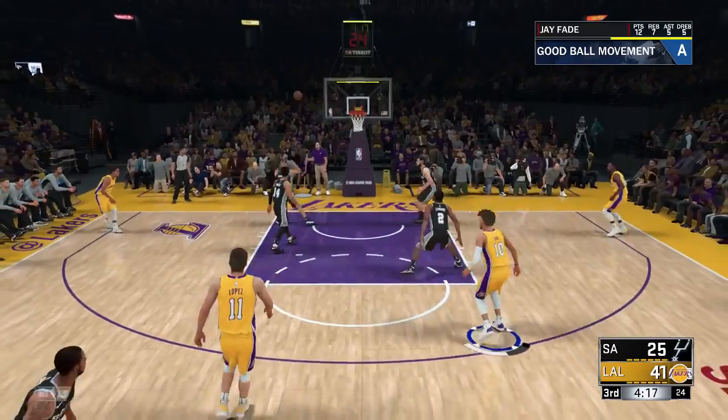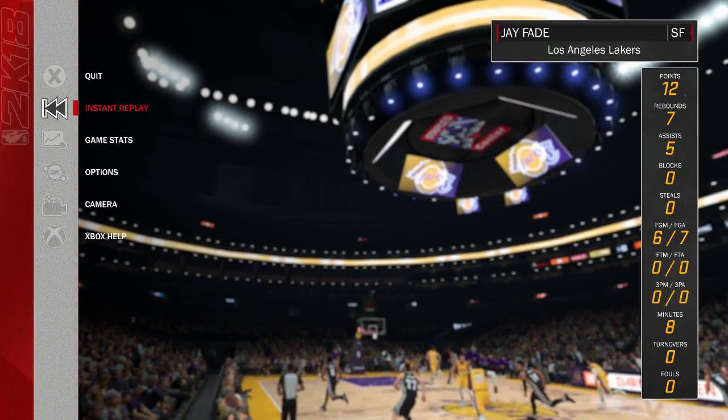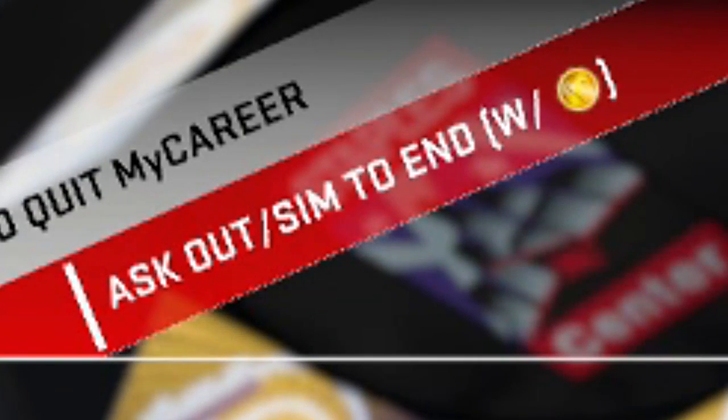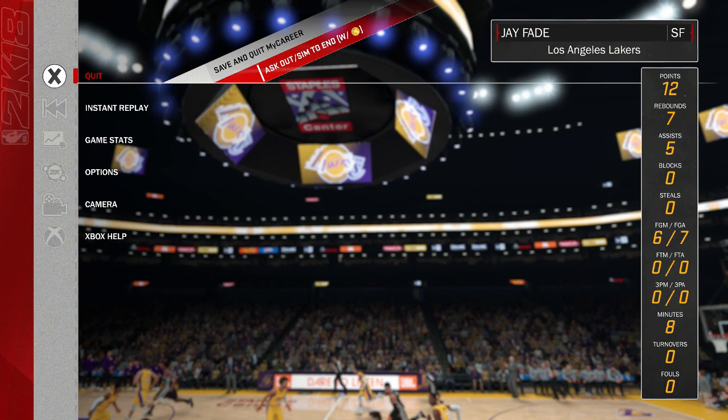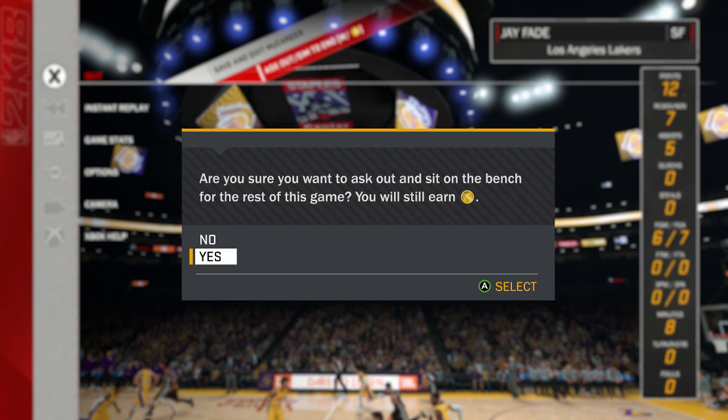Simple. I'm playing the Spurs right now, so give me some slack. But once the second half starts, you want to press pause, go up to quit, and it'll say 'Sit to the end with VC.' Then it'll say 'Are you sure?' — you want to select 'I will sit on the bench for the rest of the game.' You will still earn VC.